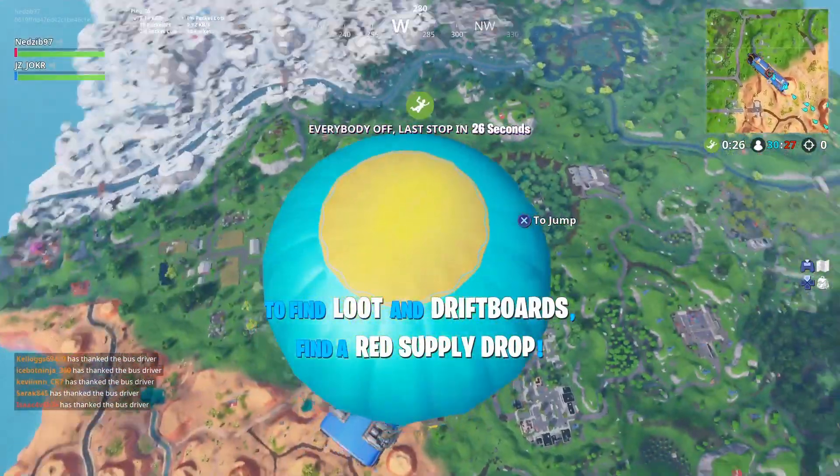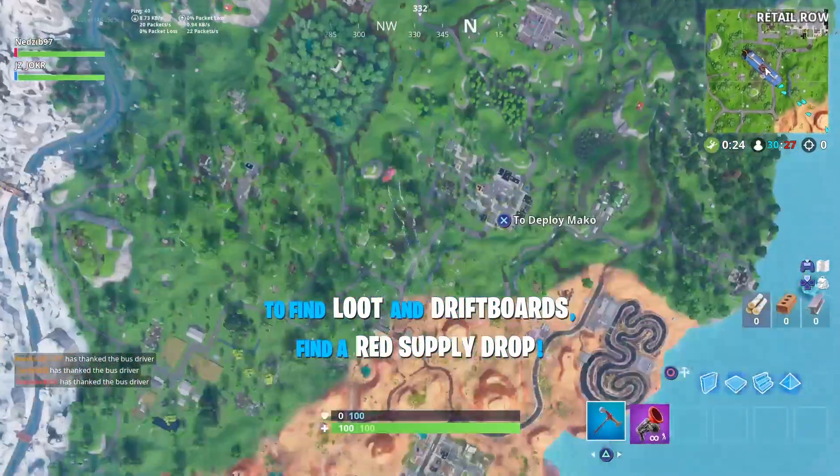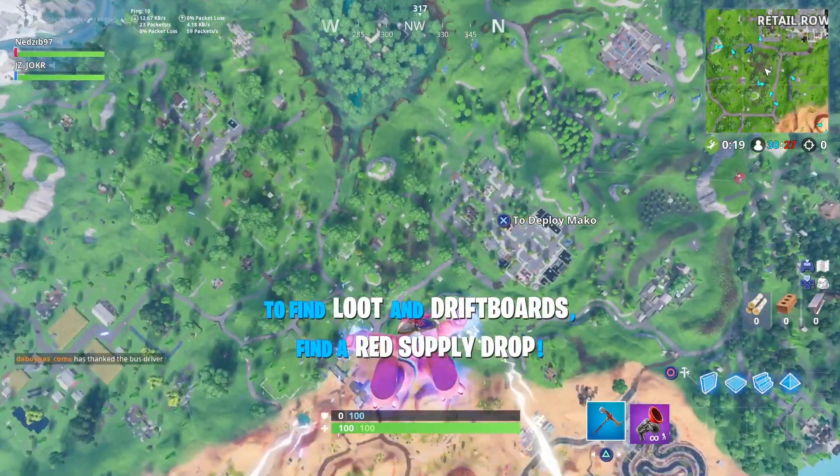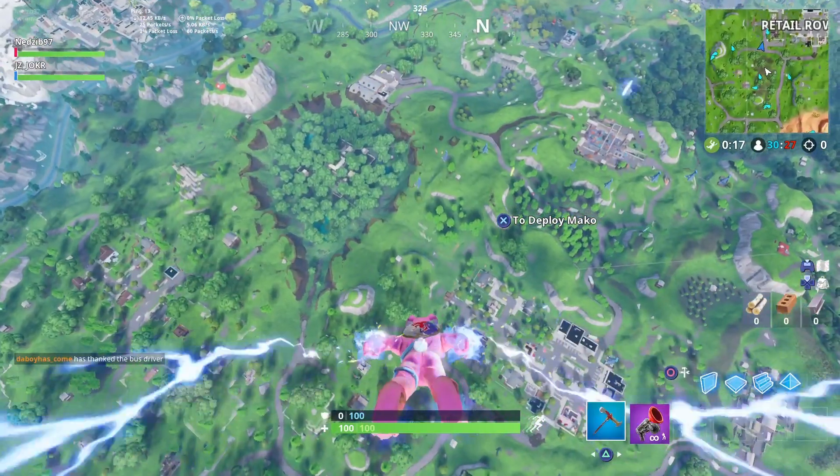So, there's red balloons scattered across the map and they contain the drift boards, so we gotta go find them. And as soon as I find one, I will cut back to you guys.